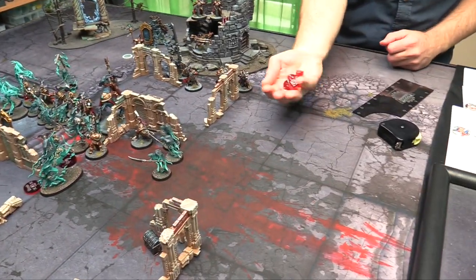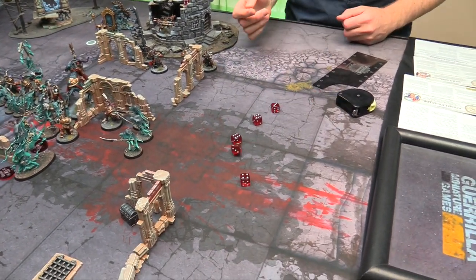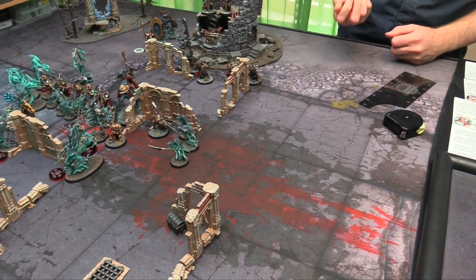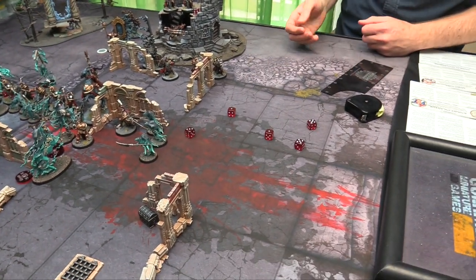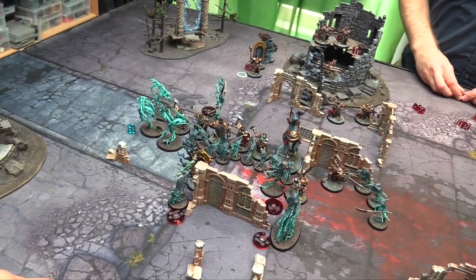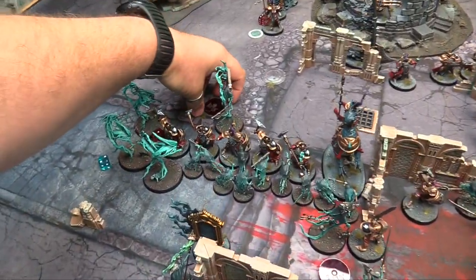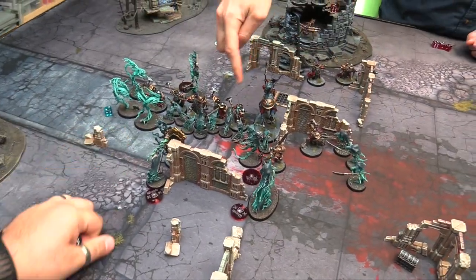5 guys shooting back including the Prime — on 3s, rerolling to hit because maces are activated, 3s to wound. 3 wounds — save. I've got 4 wounds left, passed 2, failed 2 — Knight of Shrouds goes down to 2 wounds. Into the Chainrasps with the mace — on a 6 it explodes. It does! Rerolling one — nope. Turns into D3 hits — rolled 3, then 3 to wound — 3 wounds, all wound. 5+ saves — take 2.